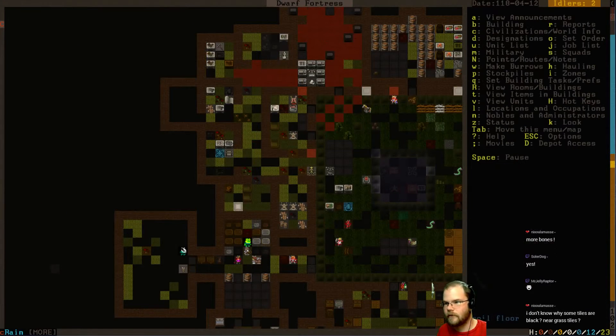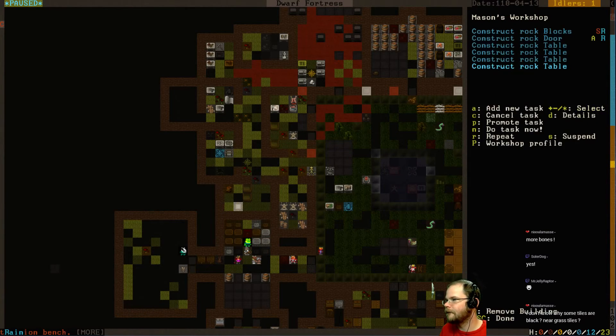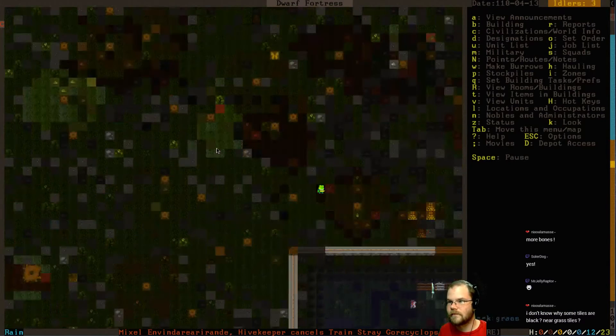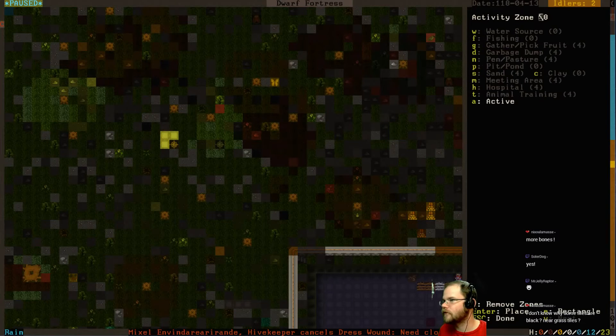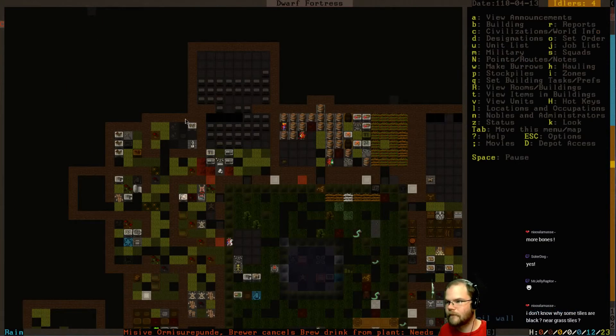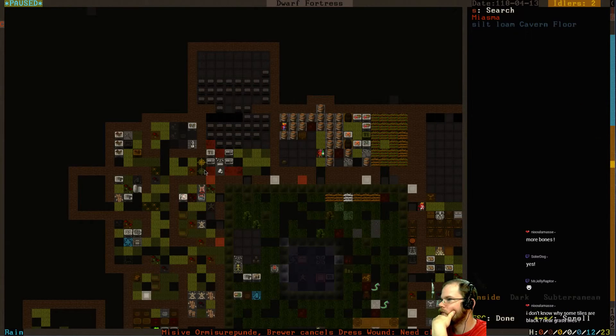Why don't I have a traction bench yet? Do I not have any spare tables? Oh, we have a bunch of miasma up here. Who's dead? Dead sweet pods. Dump, dump. Why can't I dump them? The frogman's coming to visit us. Just throw your junk out here - this is my garbage dump. Oh, there's a rotten large rat corpse. Alright, dump that.